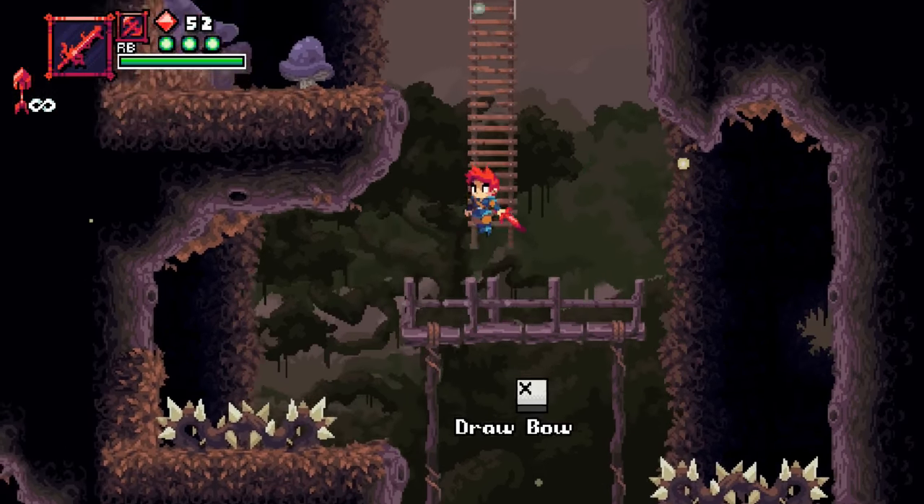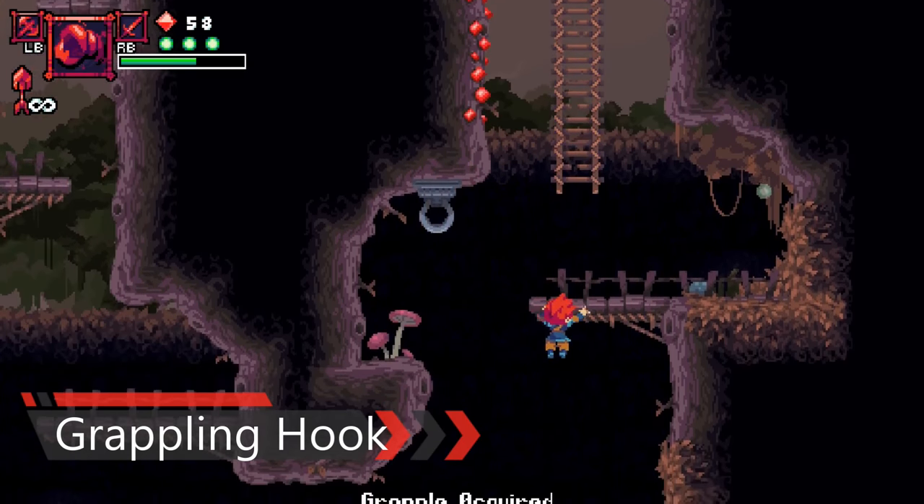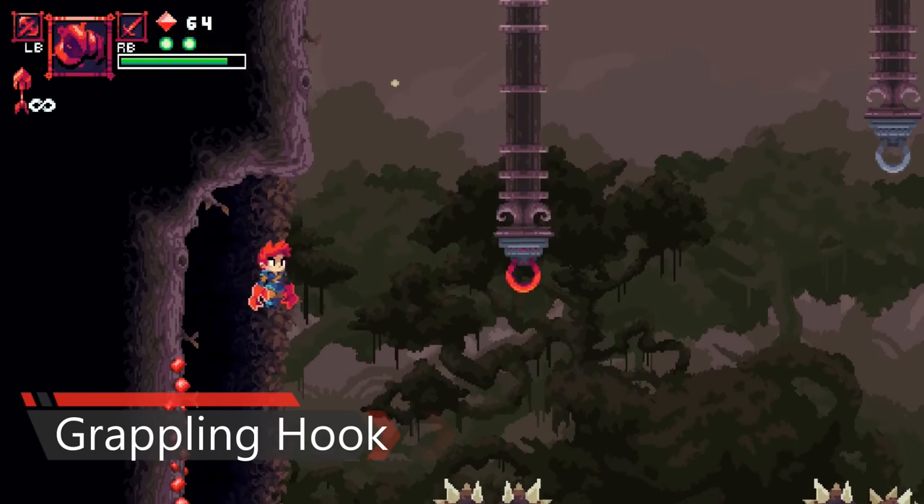The final item you acquire in this game is the Grappling Hook. This item mostly serves to swing yourself through the world by grappling on certain metal rings.